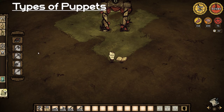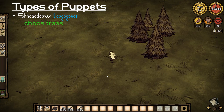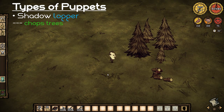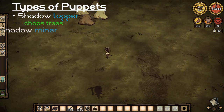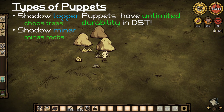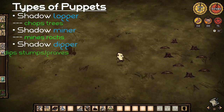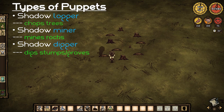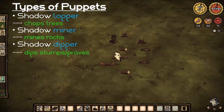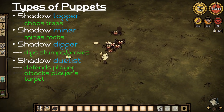There are 4 types of puppets available. The Shadow Logger, which will chop the nearest tree next to the player. The Shadow Miner, which will mine the rocks closest to the player. The Shadow Digger, which digs up stumps or graves closest to the player. And finally, the Shadow Duelist, which defends the player from attacks as well as attacks the player's target.